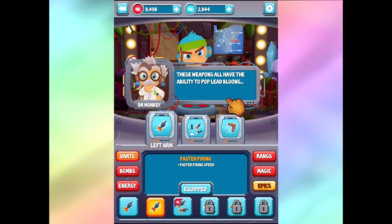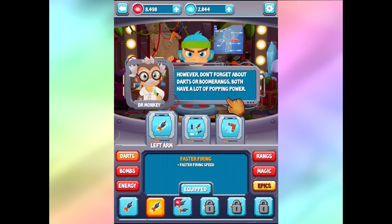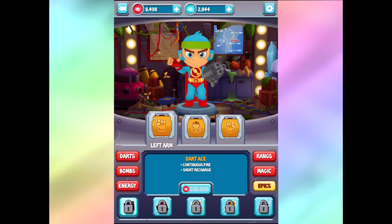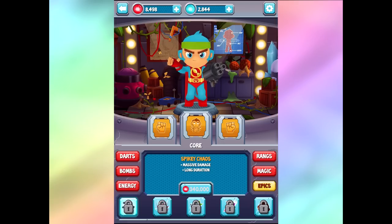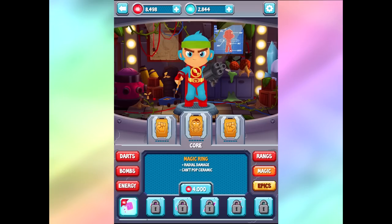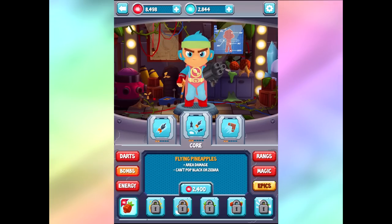But bam! Right here guys it has bombs, energy, rings, magic, and epics. Don't forget about the darts and boomerangs though - both have a lot of popping power. Anyway I'll let you figure out the best weapon combinations for taking out the bloons. So the left and right arm are going to be the same options - you get to choose what you want. You can have bombs in one arm and magic in the other, or rings in one arm and darts in the other. You can mix it up however you feel like it. The core lets you go magic core, ring core, energy core, bomb core, or dart core.